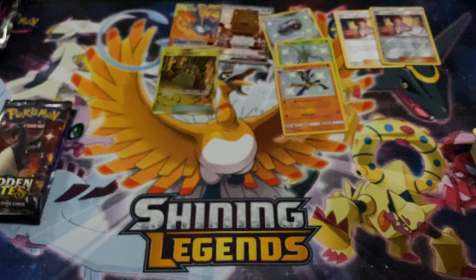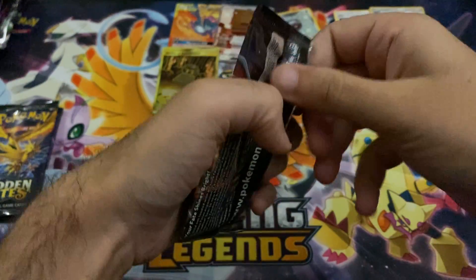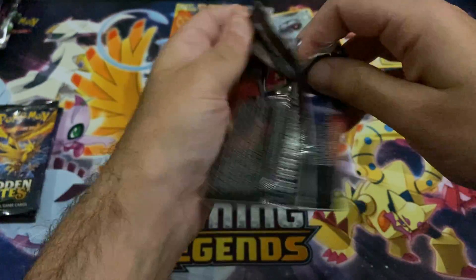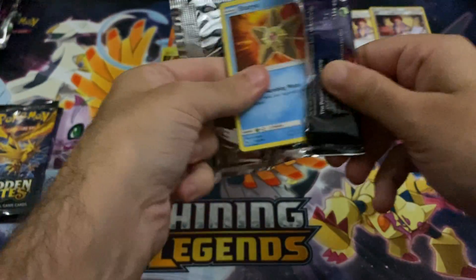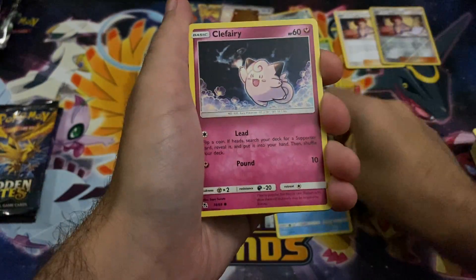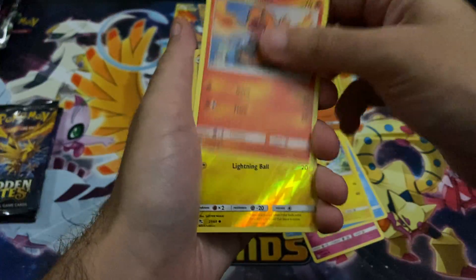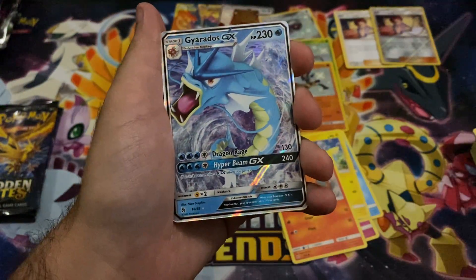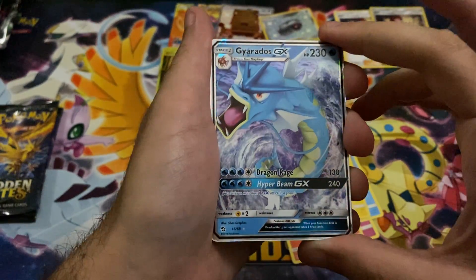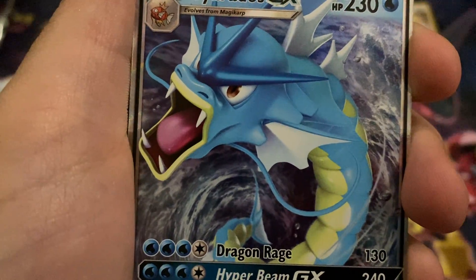Are you guys playing competitively? I for sure am — I'm into Mewtwo box, it's a little different, I love it, it's pretty good. What kind of decks are you guys building or playing? Let me know in the comments below. We got the Staryu, Clefairy, Slowpoke, Pikachu, Charmander, a reverse Voltorb, and the Gyarados — look at this vanilla pull right here.